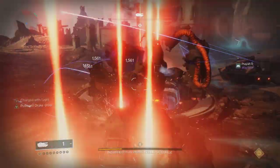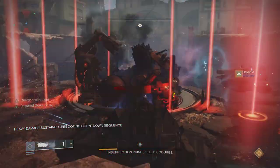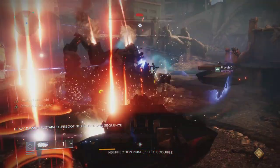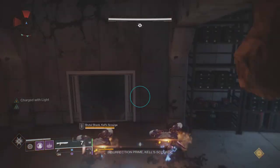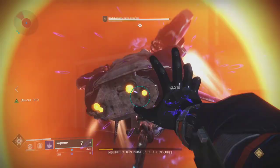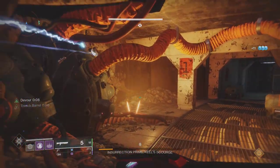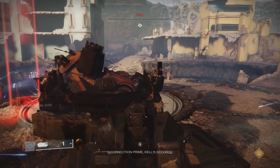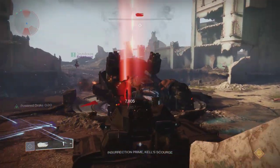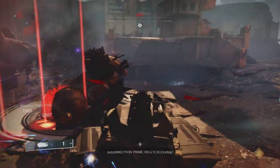This should only take about three damage phases to complete. The person on top should try and take out as many shanks as they can, but it's very difficult to stop all of them, so the runners are just going to have to deal with a lot of shanks. To help with this, I would suggest running bottom tree Voidwalker with Tractor Cannon — just proc Devour and every kill will heal you completely. I use Tractor Cannon because it's a shotgun, you barely have to aim, and it gives you a slight movement speed increase. The person on top should use something that can kill the giant servitors very quickly. If you have Anarchy, you should be able to just two-shot these guys, but most power weapons should get the job done.